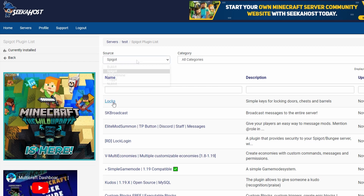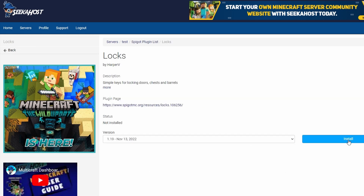Next up you can search for locks and that's going to be by selecting Spigot because this one's a Spigot plugin. This will work for Spigot and Paper servers. Next up to install it you can click on Lock and then simply go to Install.